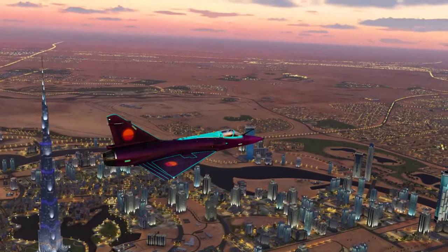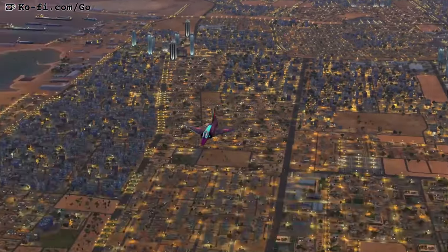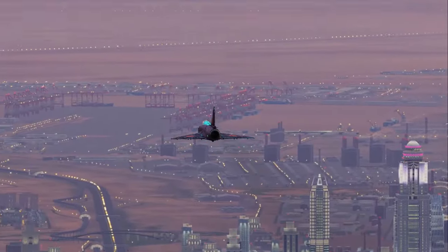You're watching GotSpaceGame and it's time for DCS and 3LS. Today we're in the Mirage 2000, showing you how to land using ILS, Approach Hold Autopilot and the Synthetic Runway. As always, useful control bindings will be on screen at the end of the video.